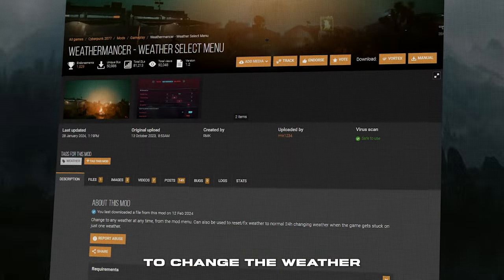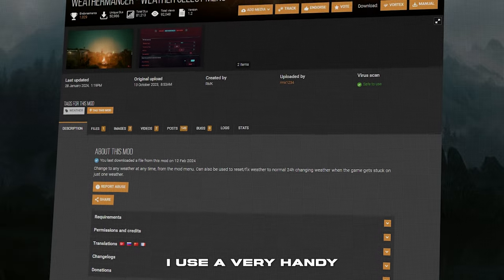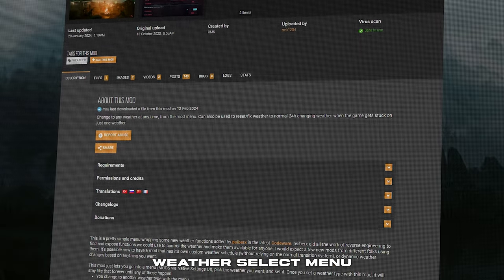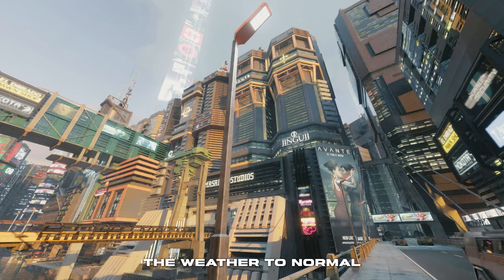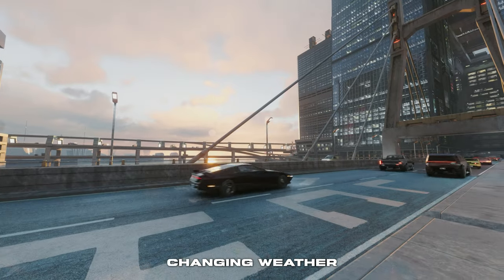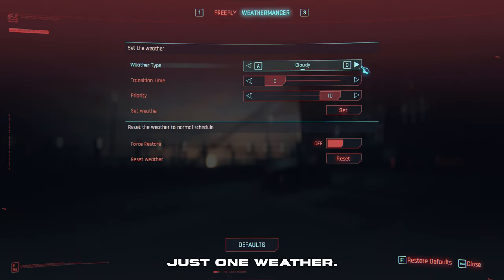To be able to change the weather at any moment, I use a very handy mod named Weathermancer Weather Select Menu. As the name suggests, you can change to any weather at any time from the game's menu. It can also be used to reset or fix the weather to normal 24-hour changing weather when the game gets stuck on just one weather.